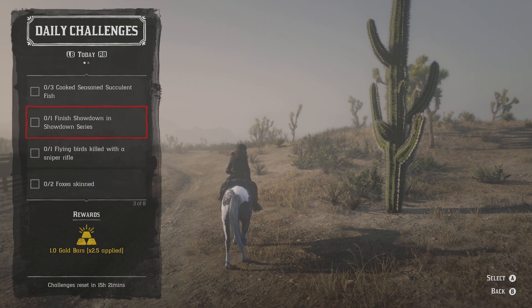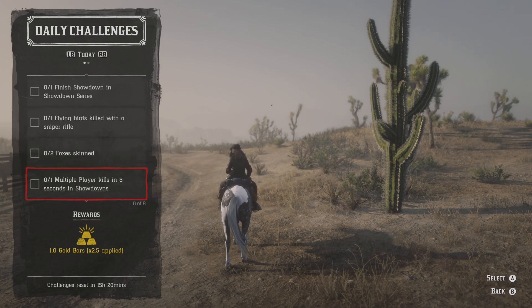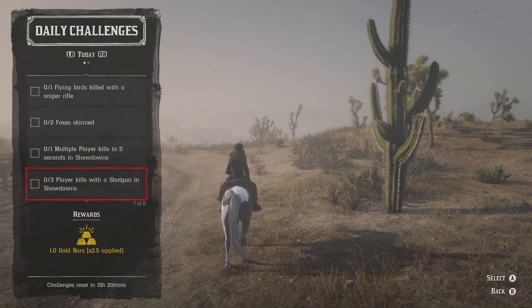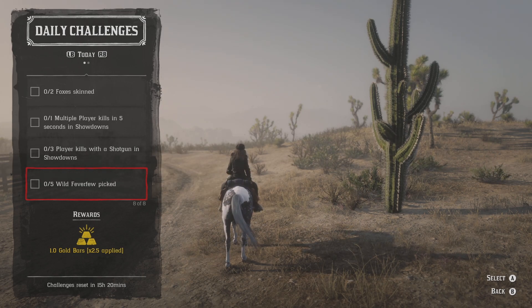For the showdown mode I'm not even going to do that one on camera - it is what it is. Skinning two foxes is just going to be finding some foxes naturally around the world. You can find foxes anywhere, especially in wooded areas. I saw a ton of them up by Strawberry yesterday. For killing five players within five seconds, the best one would be like Name Your Weapon in the showdown mode, because you have a shotgun and can usually get a couple kills quickly if you get surrounded. For wild feverfew, I'm going to go to a new location down in the Tumbleweed area, specifically between Tumbleweed and Armadillo.